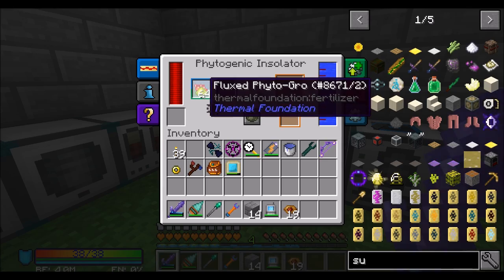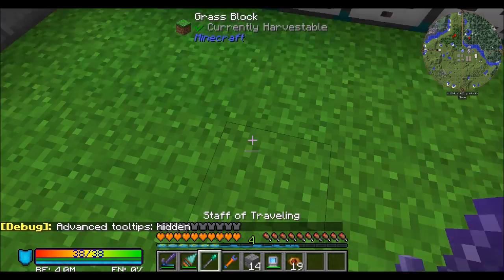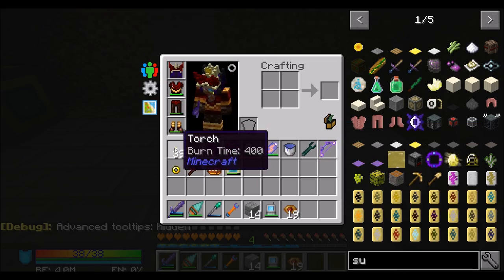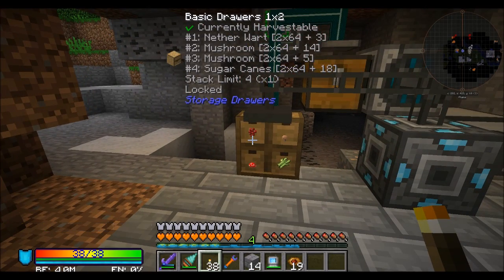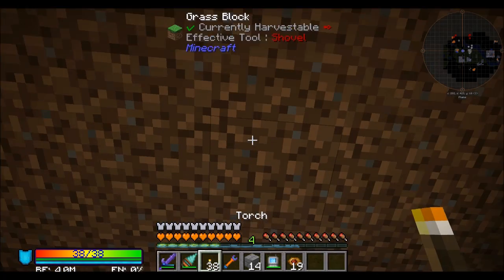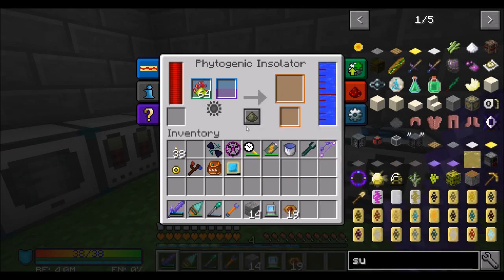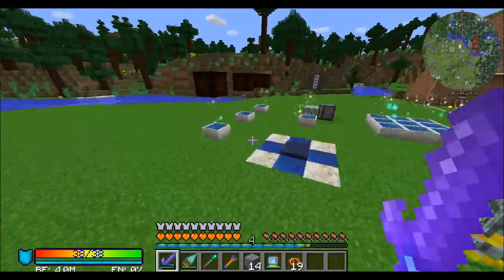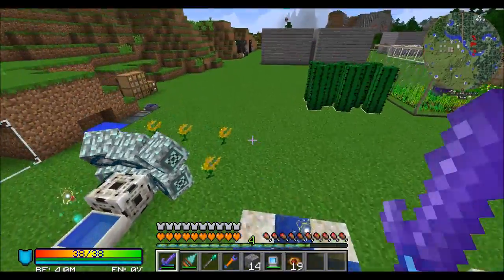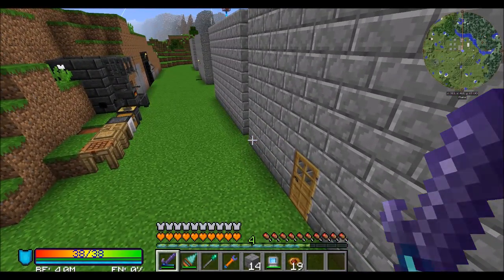We set up some automated stuff with Fluxed Phytogro. I can show you — it's dark down here, I should probably light it up a little bit. Automated nether wart, both types of mushrooms, and sugar cane, to the point where as soon as I use a certain amount of it, it will automatically start producing more, courtesy of these machines. We also did a similar build a few episodes back to keep in stock a certain amount of nether quartz and glowstone and stuff like that.